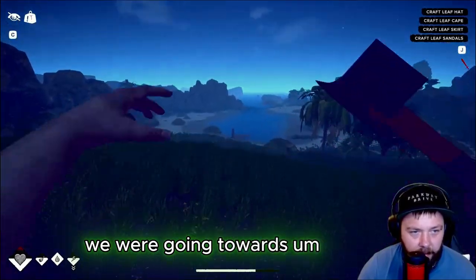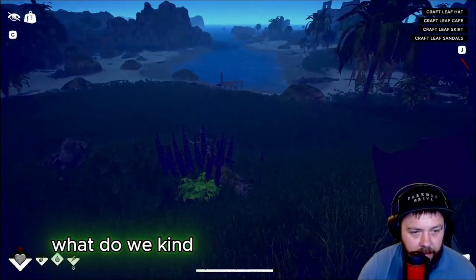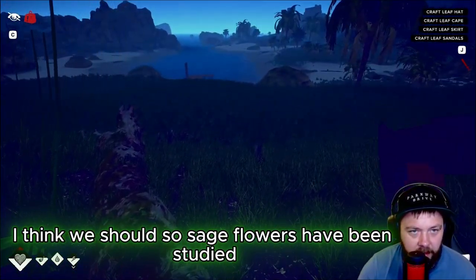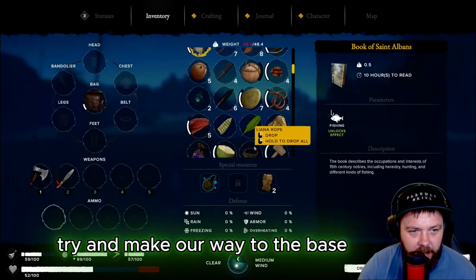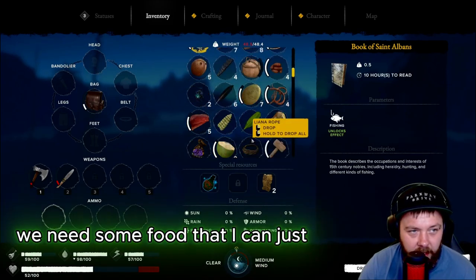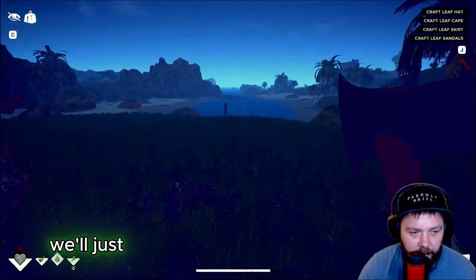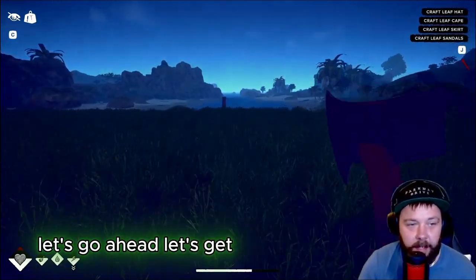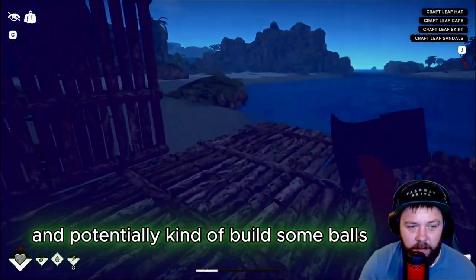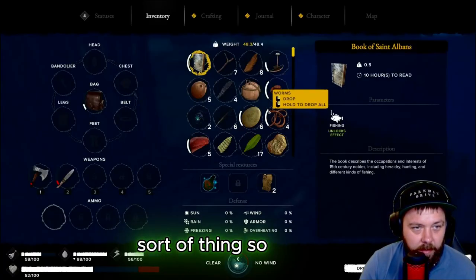What do we start doing first - do we build a base? I think we should try to make our way to the base, get a nice little base built, and then go from there. We need some food that I can eat quickly. Let's get back over here and build a little base - potentially build some walls around here, maybe a little roof, set up a little camp. Let's see what this builder's toolkit is all about.